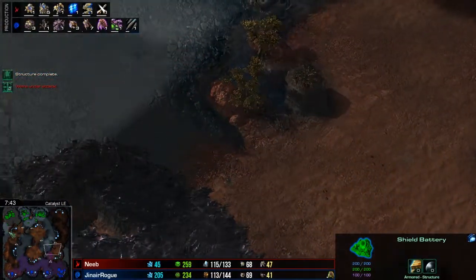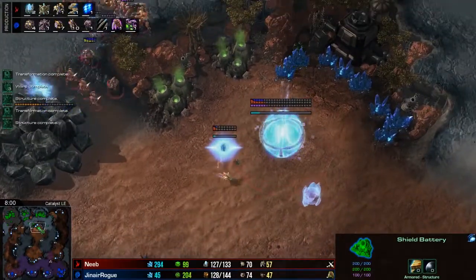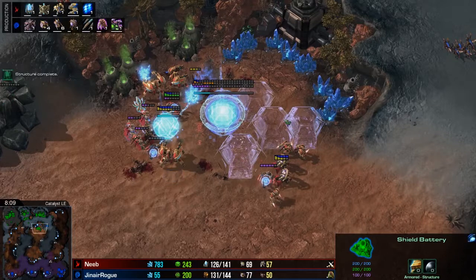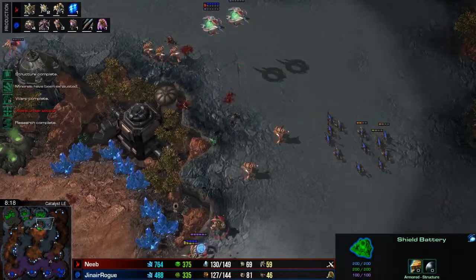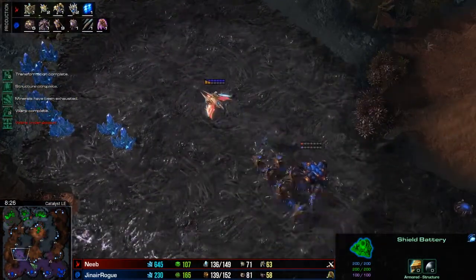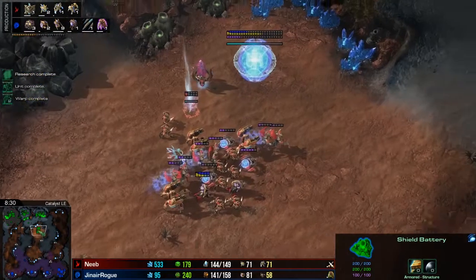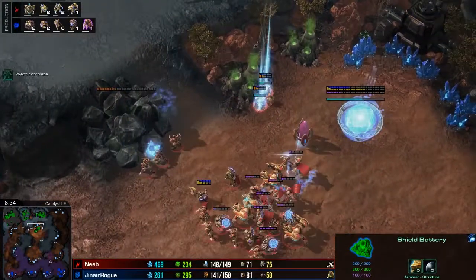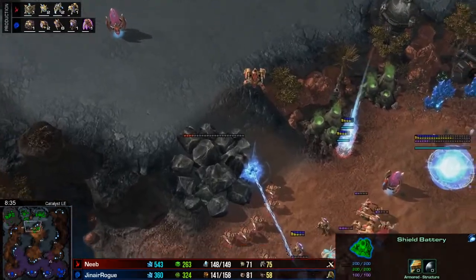A little bit of poking from the Oracle, some really good constant harassment from the Phoenix killing those Overlords, and a very fast fourth base here by Rogue of course. This is going to get scouted by Neeb, and by Rogue as well. Some really good Force Fields forcing half that Ling army to get suicided. We're working our way to the eight and a half minute mark — plus two weapons about to be starting. This is the more expansive portion of the build. He's expanding and he's going to start clearing these rocks, which actually makes it easier to defend rather than funneling his whole army to any single point.